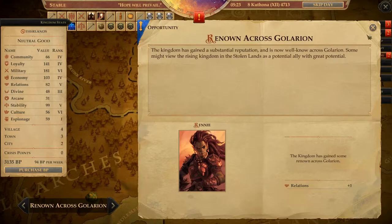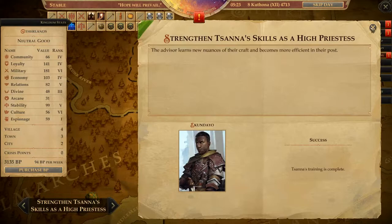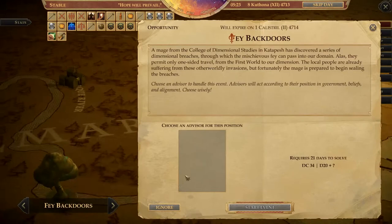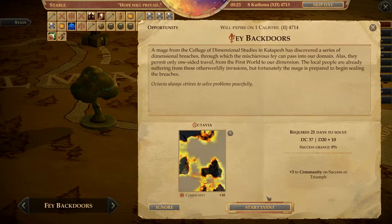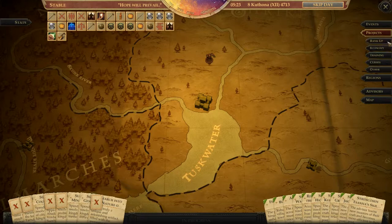Then training. Renowned Cross Glorian — good. Fail that. That worked and that worked too. Then events — Chairman of the Outlaw Council. Let's go with Valerie and start that. And what was the one that was the problem? This one — oh, that's an opportunity. You're starting that, and you're starting that, and you're going to start that. That's almost everyone doing something, which is great.